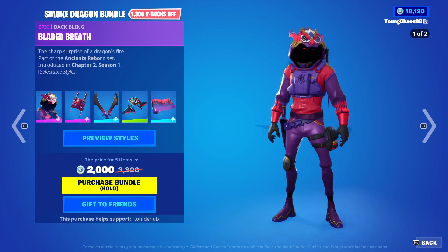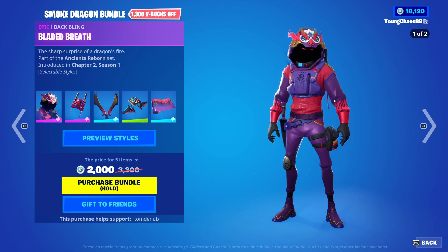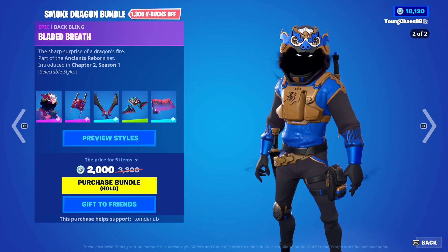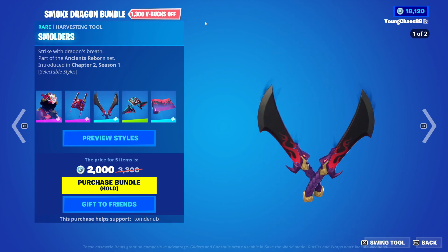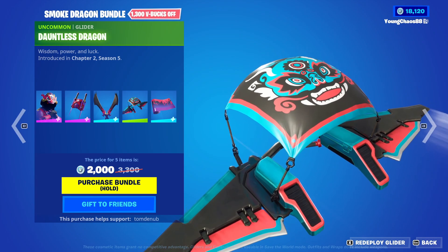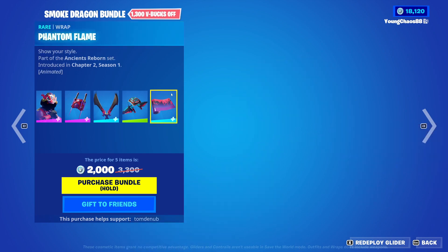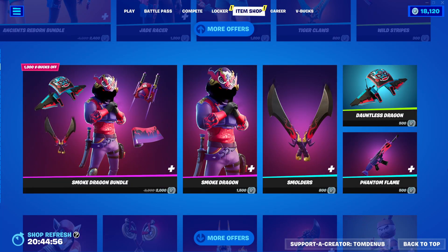With the Smoke Dragon bundle — I believe this is a new bundle with returning items we've seen before. We have Smoke Dragon with a backbling Bladed Breath, an epic skin at $800 V-Bucks, with a very nice secondary style in a blue and gold theme. We have Smulders, a rare harvesting tool at $800 V-Bucks, with a secondary blue and gold style. Dawnless Dragon, an uncommon glider at $500 V-Bucks — I actually really like this one, might have to buy it. And Phantom Flame, a rare wrapping at $500 V-Bucks, animated as well. You can buy everything else separately.